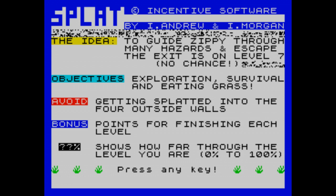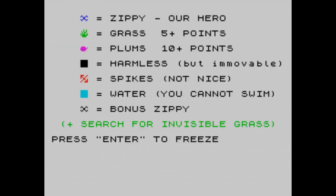In this game we have to guide Zippy through many hazards and escape. The exit is on level 7 — no chance, and I really mean no chance, because I've never got to level 7 myself so I've never been able to escape. Exploration, survival and eating grass. Avoid getting splatted into the four outside walls. Bonus points for finishing each level, and the question mark percentage shows how far you are through the level — 0% to 100%.